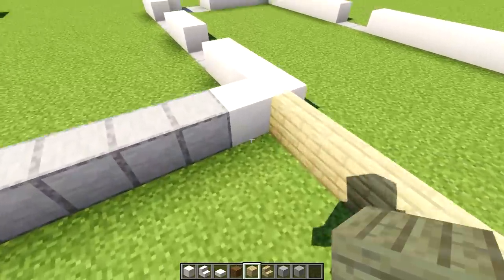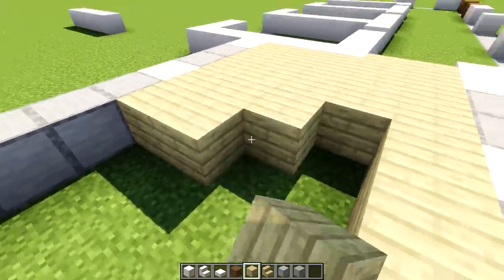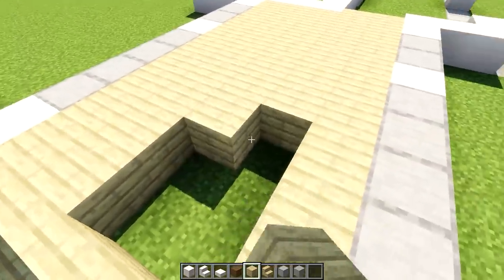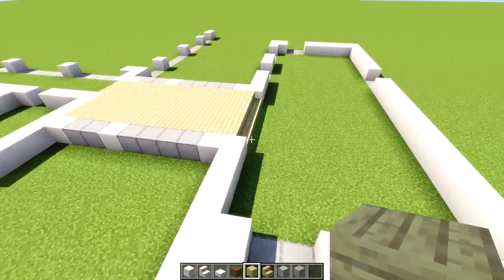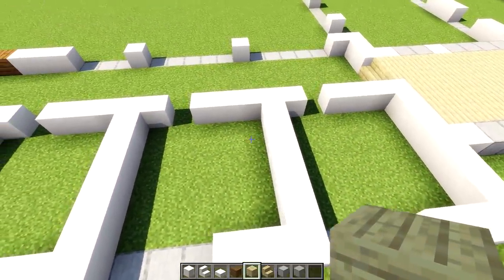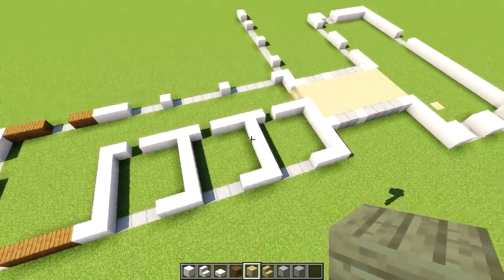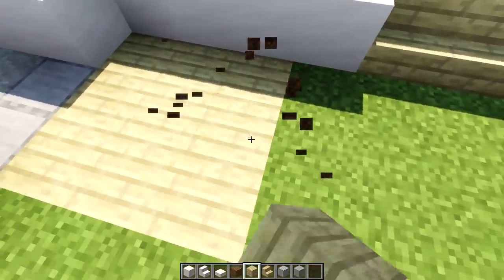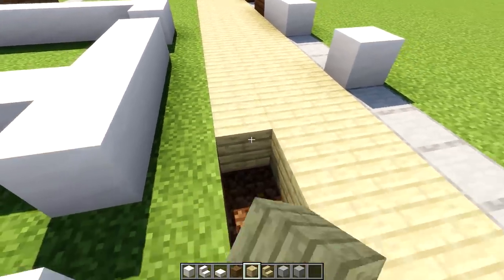Now let's do some birch planks. We're going to have a little bit of a higher floor so let's fill this with some birch. The rest of the house flooring is all up to you. I like birch because it gives a nice contrast to the whole thing — and this is the default resource pack so it is light and bright. Let me fill this area and all the remaining areas of the rooms with birch planks.